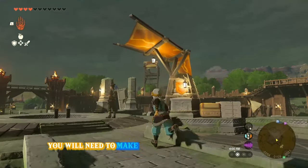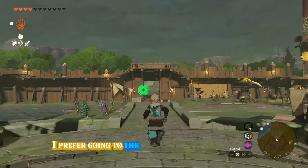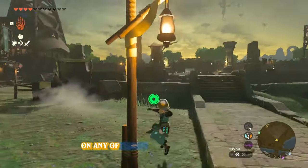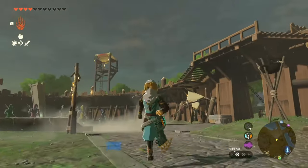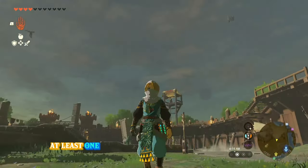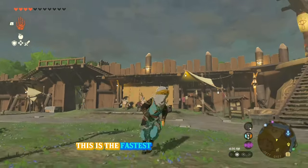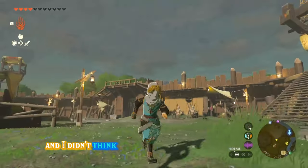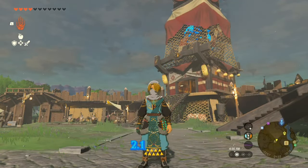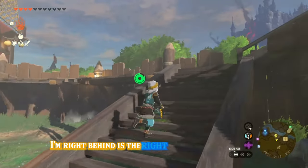For this glitch, you will need to make your way to Lookout Landing. Once you get here, I prefer going to the right of the Sky View Tower, but you really just need to get up on any of those wooden ledges. For this glitch, you just need at least one of any material you want to duplicate. This is the fastest glitch I've found. It works in version 1.2.1.